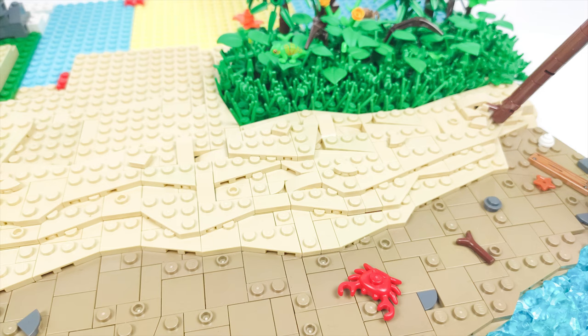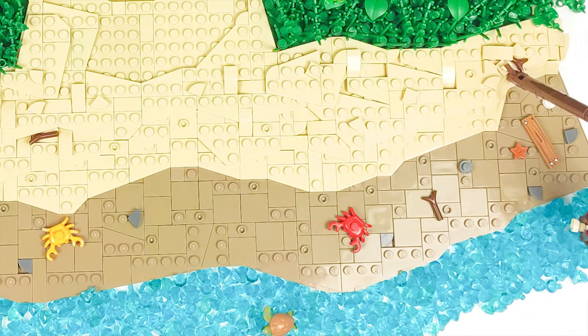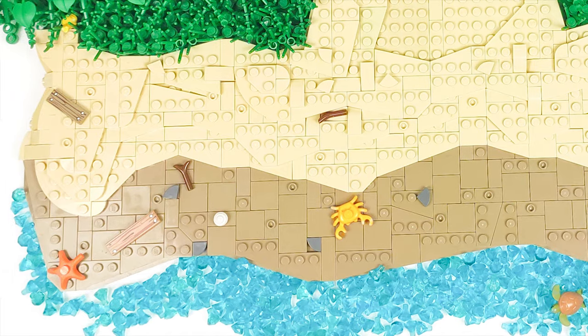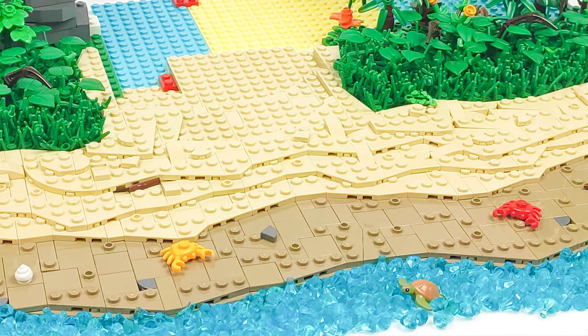The sand on the beach is made in the same style as the wet part of it was, that is with some wedge plates and some tiles. I think the shape of the beach turned out pretty nice and the overall look is quite realistic. I tried to form the sand as the real thing would be, pushed by the wind and waves.